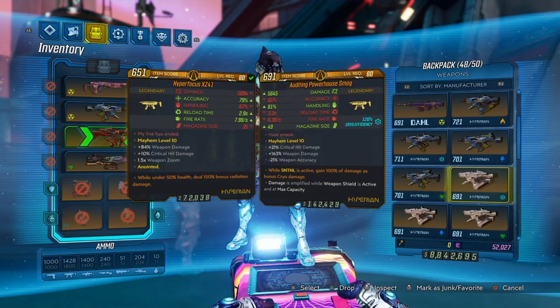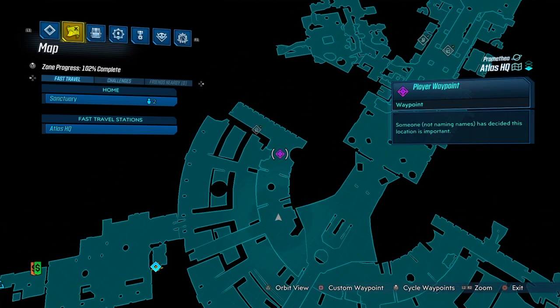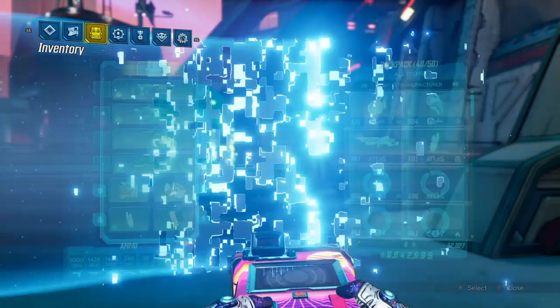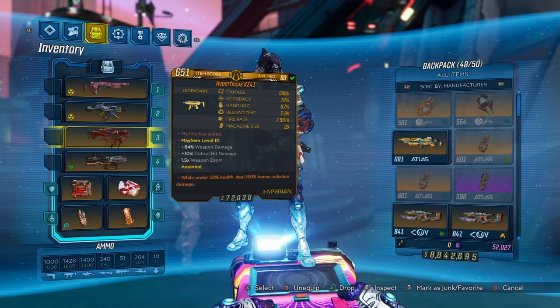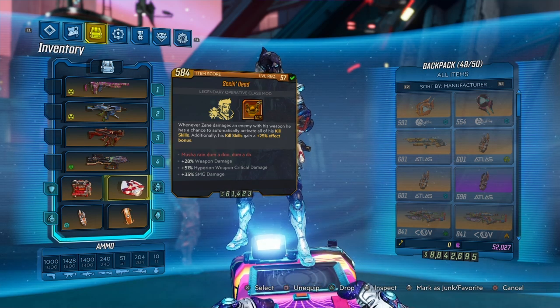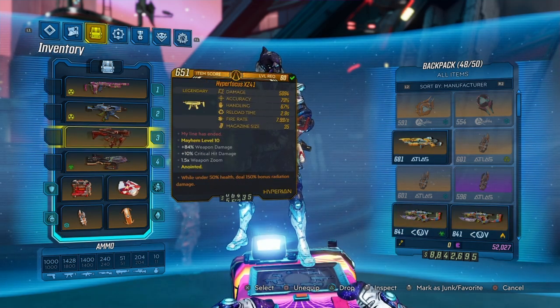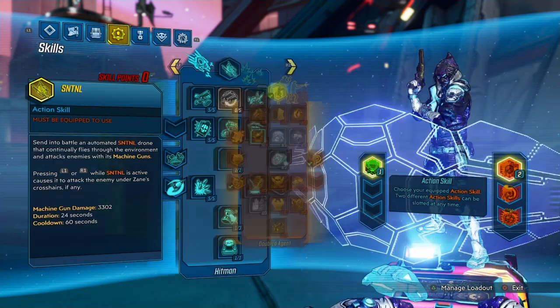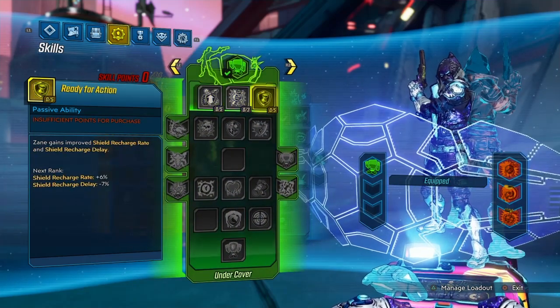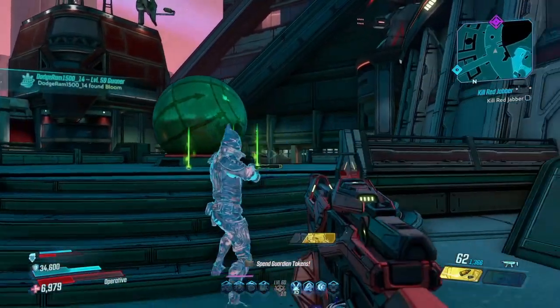If you want to farm this gun yourself, head over to Atlas HQ and come to this checkpoint to battle the Power Troopers. For this gameplay we're using Zane, because he's great with Hyperion SMGs like the Redistributor and the Hyper Focus. We're running Hyperion weapon critical damage, SMG damage, and weapon damage to give the gun a good edge. We're also using the Pain Zane slash hybrid Zane build, which is on my channel.